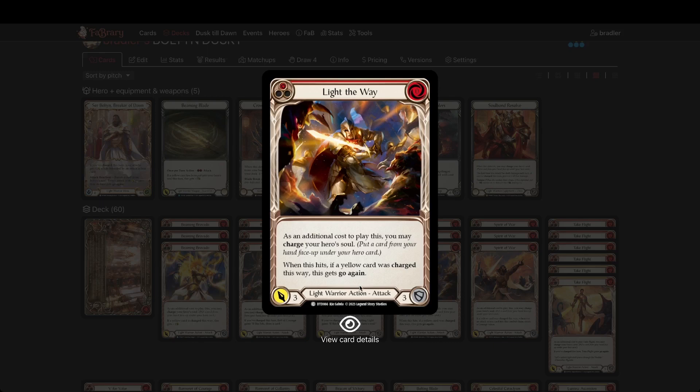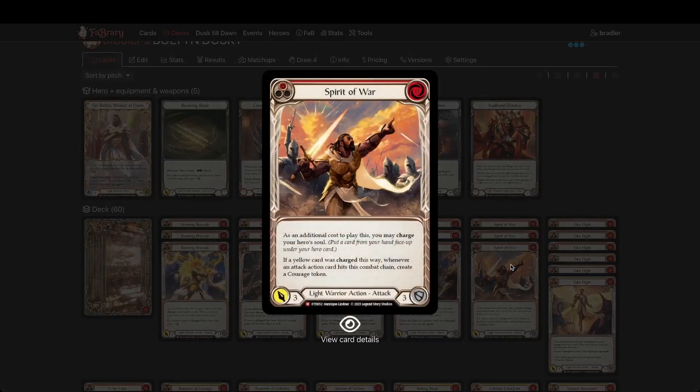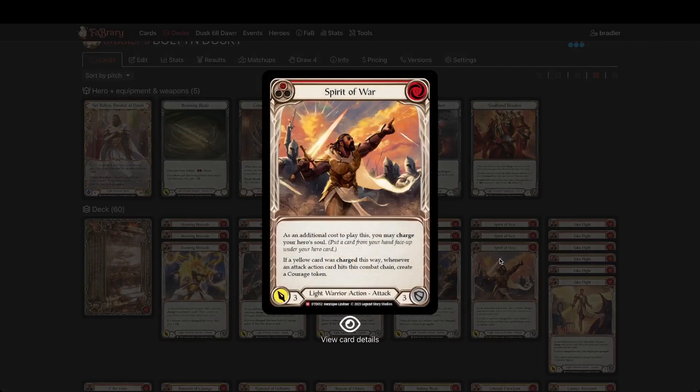Spirit of War — another new card. I don't think it's majestic-worthy; I'd rather have Being Bravado than Spirit of War. It is a good go-wide card but you need to play it after View the Vanguard, so you really miss one courage token — zero for three, blocks for three maybe. I'm not sure.